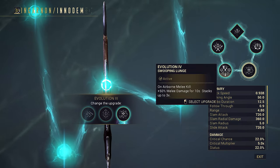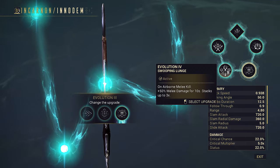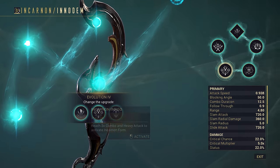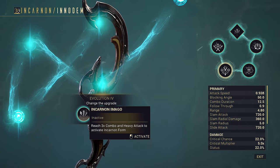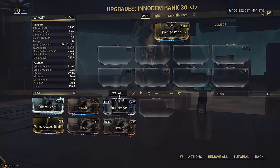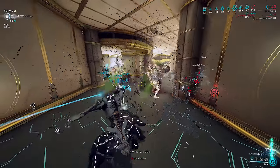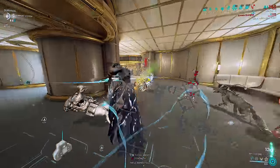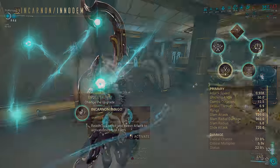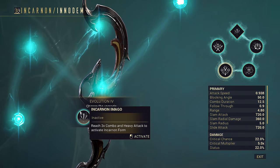Evolution 4 is where things start to get more interesting. Our first option is early Incarnon mode that only requires 3x combo instead of 5, or 40 hits instead of 8. The problem is daggers really want to slot range, and all the builds I show today will have either 7.8 or 9.8 meter range — honestly the highest of any weapon in the game currently outside of gimmicky things like Blade Whip stances — meaning you won't have any difficulty building combo on the Inodem. While this is a nice option, I don't think it's worth the perk since you can build to max combo in literal seconds.